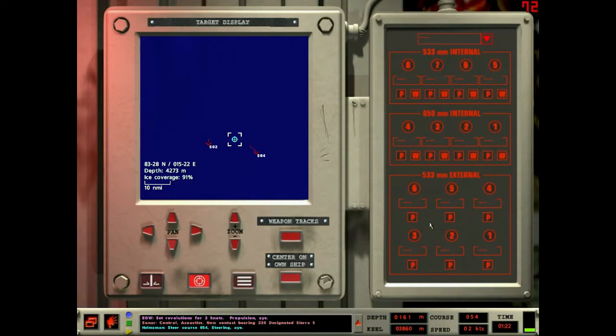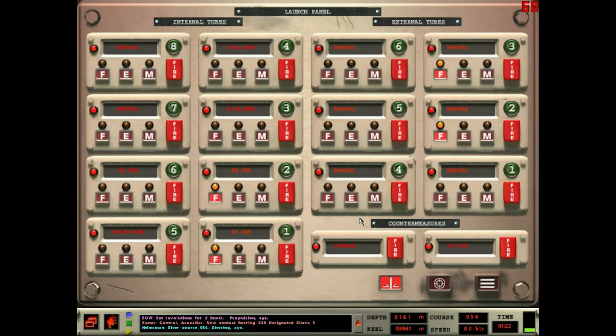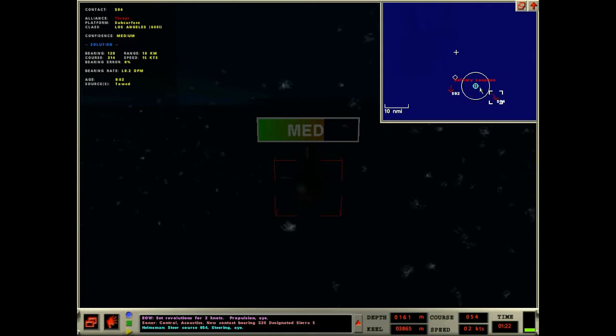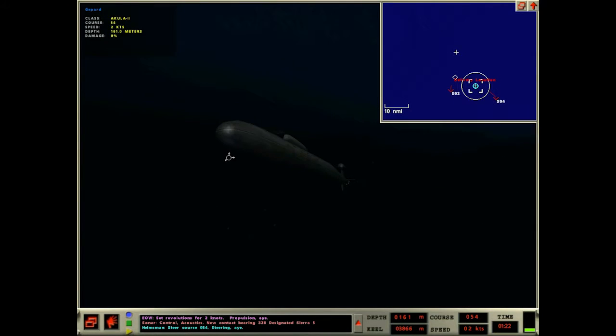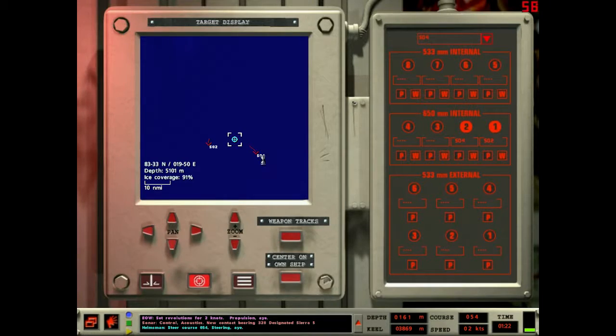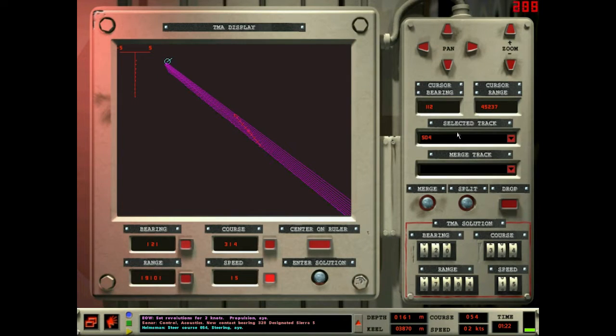What tubes are we dealing with? Internal one and two. So let's put Sierra 2 on internal one — that's the front tube — internal two as well. On LA-class I tend to care which side the wire comes out of, but these tubes are all out the front so it doesn't matter as much.